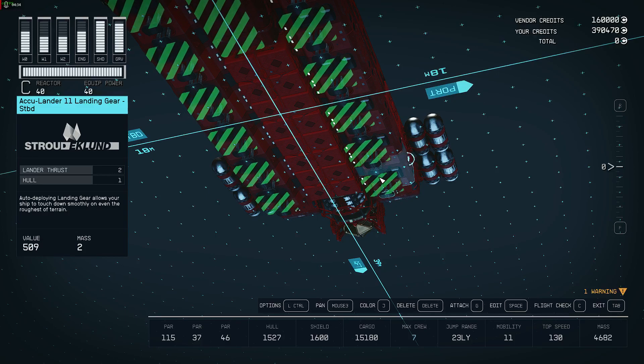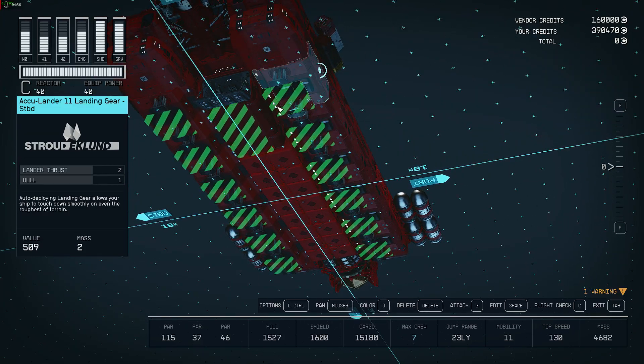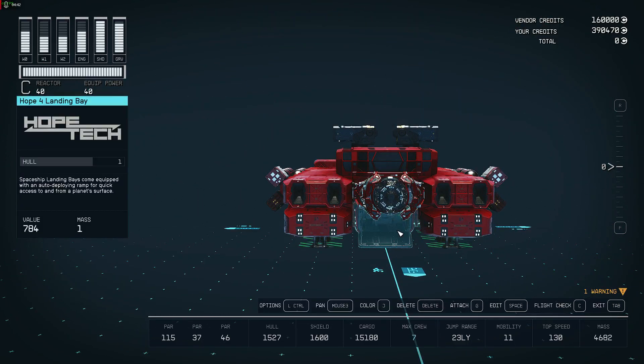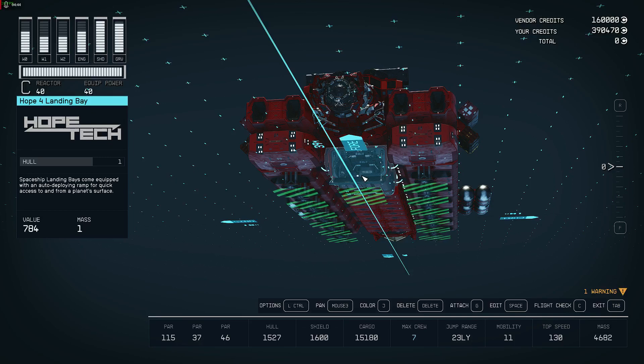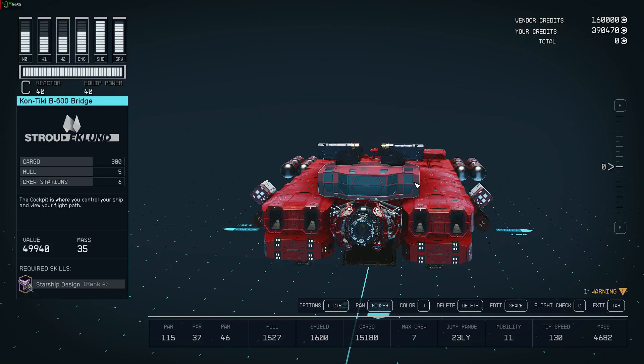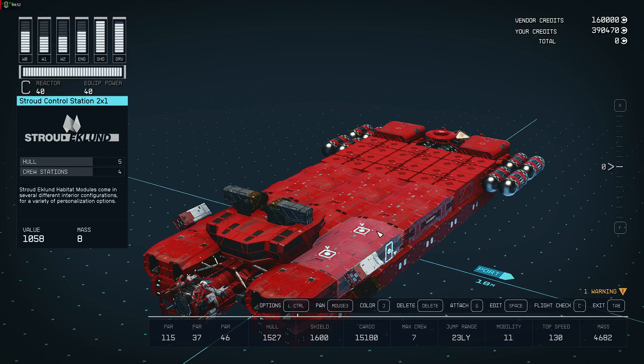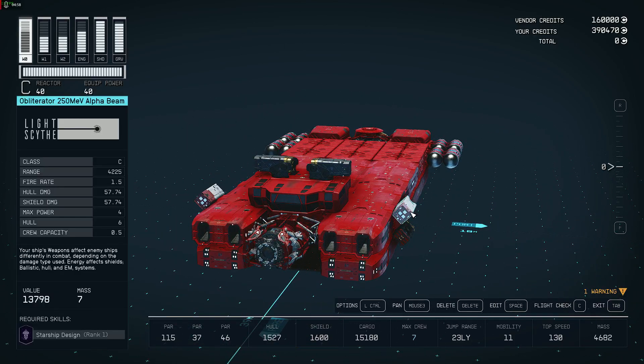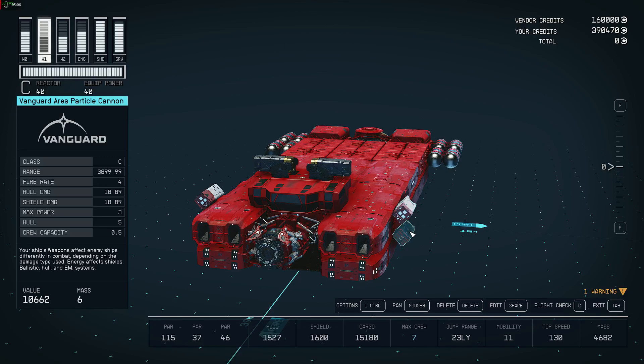Basically the underneath is just stacked with landing gear, and where there is no landing gear I've got more cargo pods. I like having the landing bay up front near the cockpit, and I've got the captain's quarters right here. For weapons, I have the Obliterator 250 MEV Alpha Beam — that's not an auto-fire, that's not a turret — and the Vanguard Ares particle cannon.